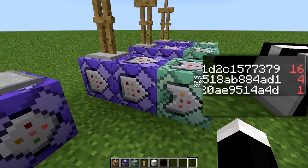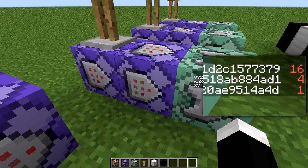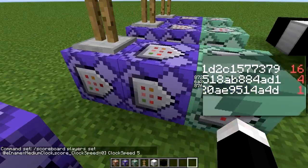What it's doing is removing one from medium clock's score. Then over here, this is a scoreboard player set medium clock whose score clock speed equals zero - set clock speed to five. So basically if medium clock has a score of zero, set clock speed to five. This kind of just loops around.